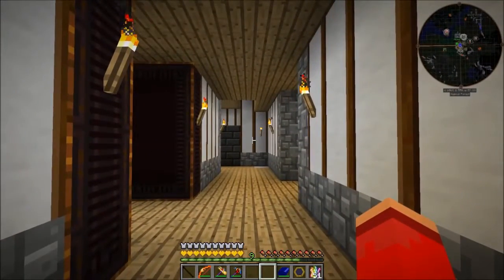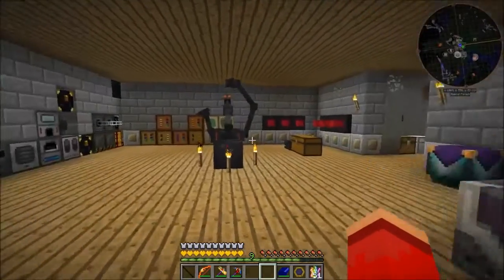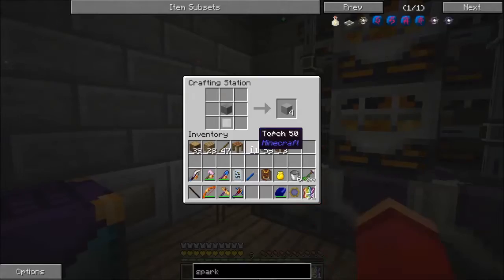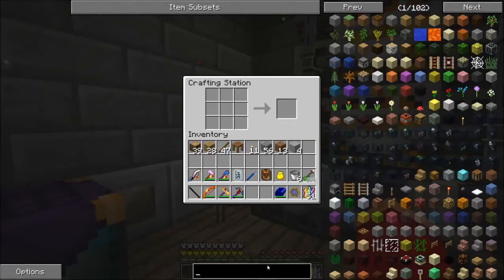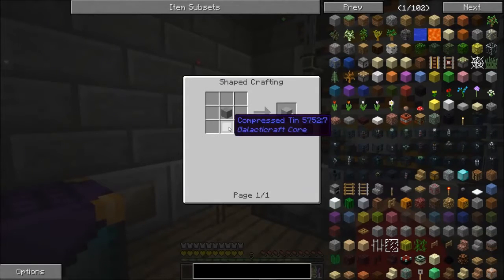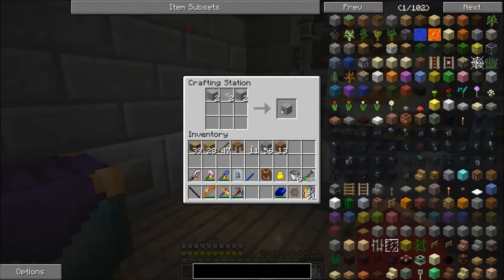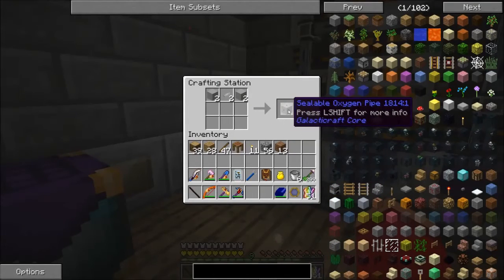Hello everyone and welcome to my Feed the Beast Infinity World. Today I'm going to be doing a small little tutorial on oxygen related stuff. I made some tin decoration blocks using some stone and some compressed tin, and this is all for Galacticraft. Today we're just going to be tackling how to make stuff airtight in Galacticraft.